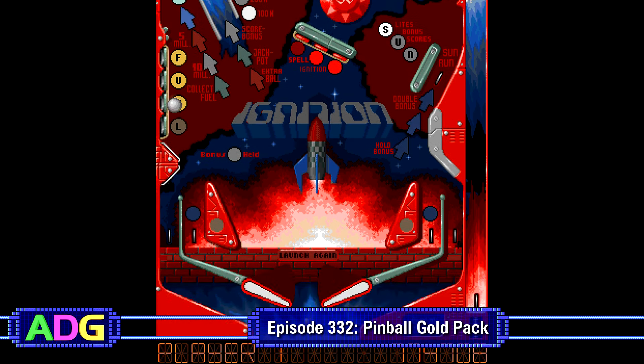The Pinball Gold Pack was put out by 21st Century Entertainment in 1996, and is a compilation of their five pinball releases between 1992 and 1995, with Digital Illusions being responsible for three out of the four original Amiga games, SpiderSoft handling the porting or design of three of the DOS games, and Frontline Design handling the porting of the other two DOS titles. I'll point out which ones are which as we get to the games themselves.